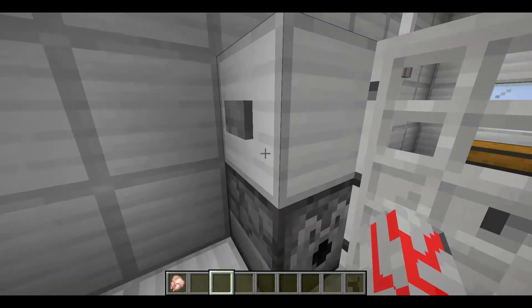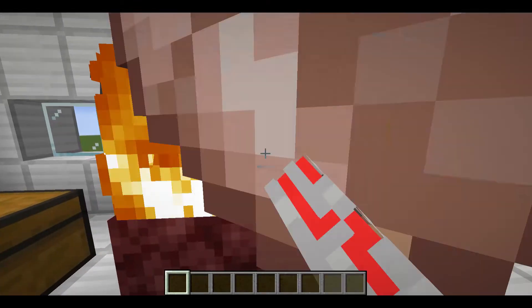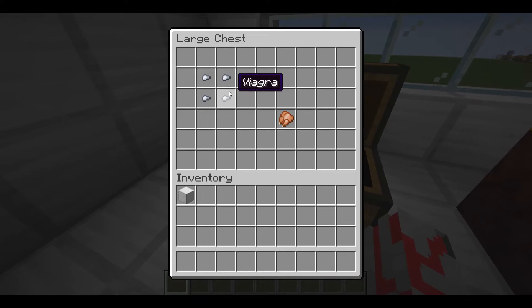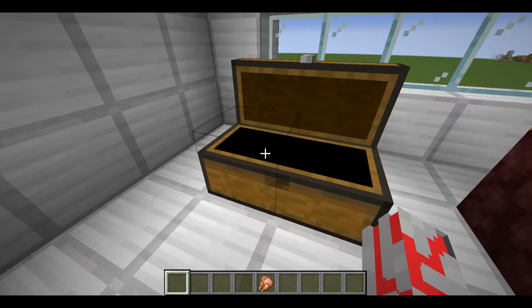So the first thing you want to do is take a raw chicken and then toss it straight onto the fire. And then reach into your chest and pull out a cooked chicken. Thank you guys so much for watching.